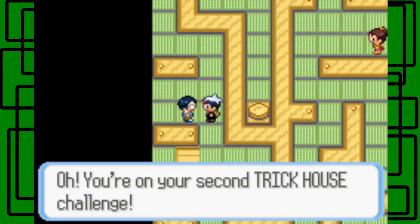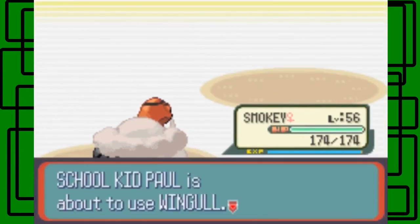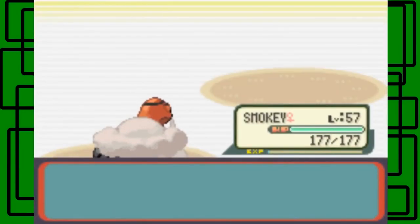Oh you're on your second trick house challenge — yes I am. I'm gonna speed this up again. He has two pokemon. One's a Numbile — let's use Bicep on this thing, okay it goes down. Awesome, let's use Wingle — Wingle is out, let's use Nightbite Slam. Okay, Smokey is now level 57, awesome.